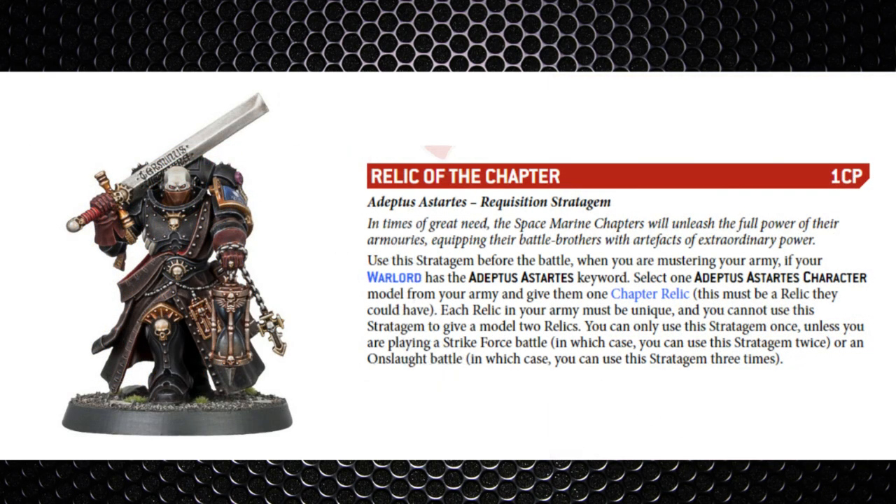Or the Chief Apothecary can take Selfless Healer to make use of the Combat Revival stratagem free of charge, as well as healing a flat three wounds per turn twice. Like with the warlord traits, you can also add relics to your list with the Relic of the Chapter stratagem — one command point, very similar to Hero of the Chapter. You can put it on a different character and can't put two relics on the same character. I won't go into the relics as they're quite chapter-driven.